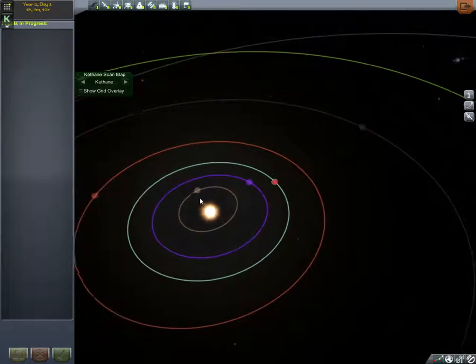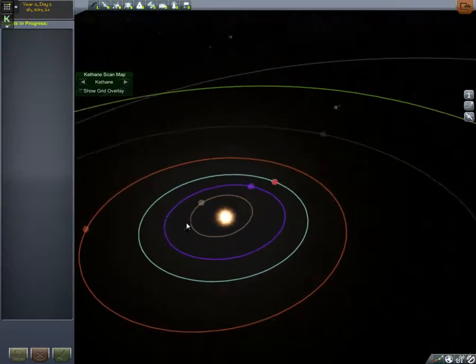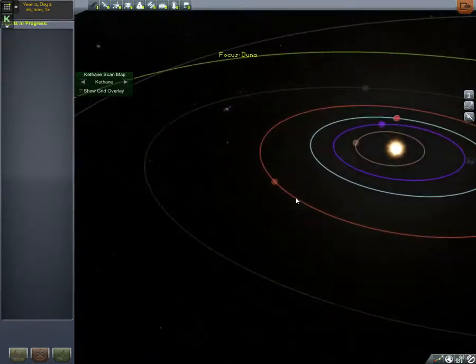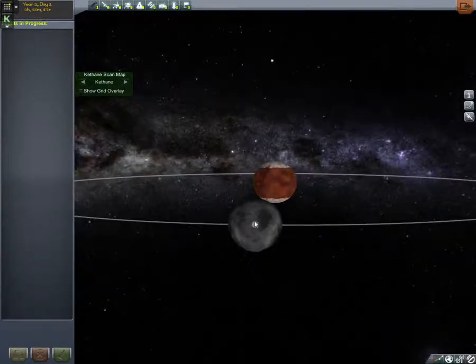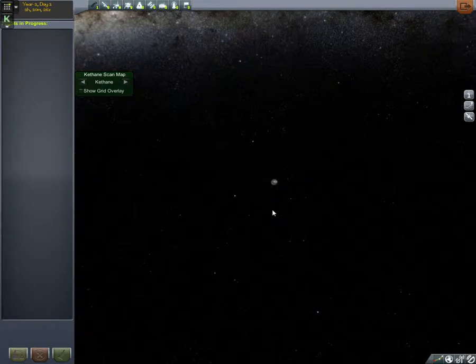Moho is the Mercury analogue — it's very small with low energy needed to get off it. Getting to it is easy and hard; your transfer window comes up quite frequently and you can slingshot around the sun. But it doesn't have an atmosphere, so you can't use the atmosphere to slow yourself down. Duna is the Mars analogue — it has its own little moon called Ike. Duna has an atmosphere, it's quite thin, but you can aerobrake when you come in, which costs you less energy.